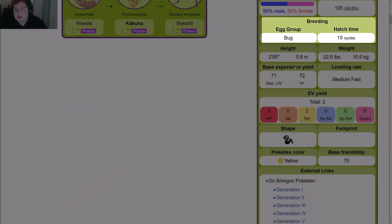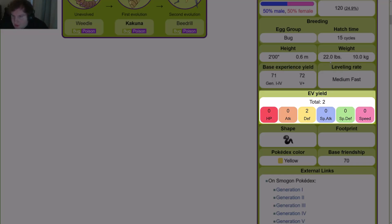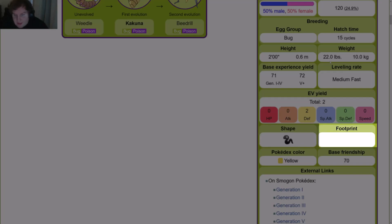Its hatch time is 15 cycles. Its height is 2 feet, or 0.6 meters. Its weight is 22 pounds, or 10 kilograms. Its base experience yield is 71 in the first four gens, but then gained one in Gen 5. Its leveling rate is medium fast. Its EV yield is 2, both in defense. Its Pokédex color is yellow. Its base friendship is 70.